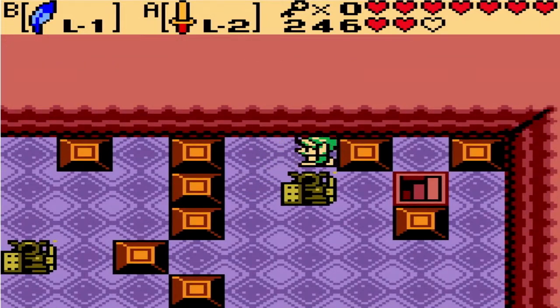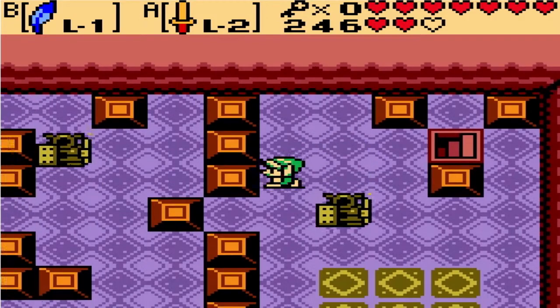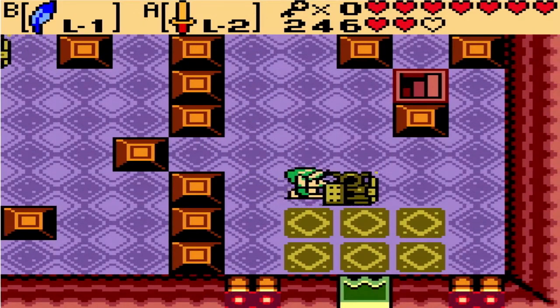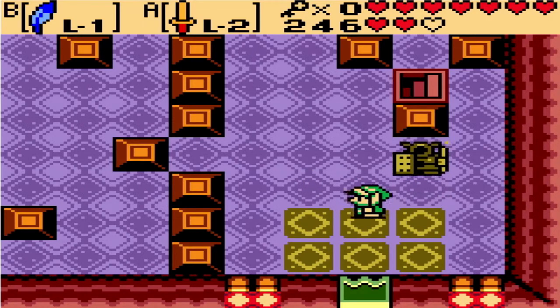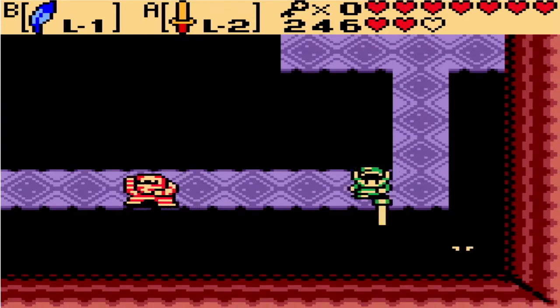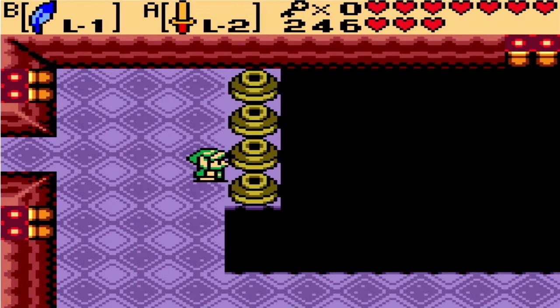Alright, this puzzle. Whatever you do, it's the opposite over here. So we're going to want to push it so it's on the switch — and that's how you do it. So we want to get rid of this thing because this thing is no fun. Spin attack and a slash should take him out. And we have full health — always a good thing.